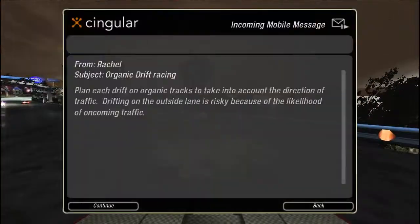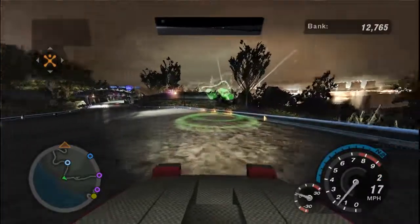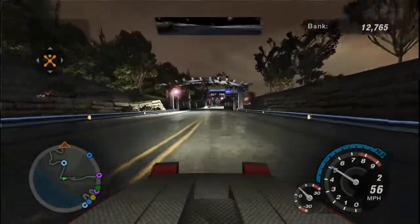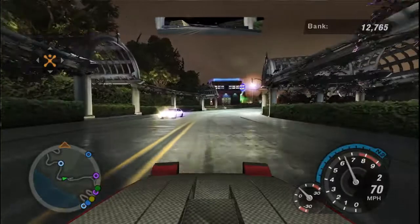I think that should be it - let's just double check. Okay, so we got those. Organic drift racing: plan each drift on organic tracks to take into account the direction of traffic. Drifting on the outside lane is risky because of the likelihood of oncoming traffic. There's something we haven't come across yet, but organic drifting is pretty neat as far as the game goes.